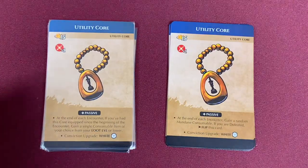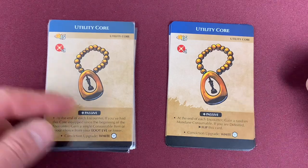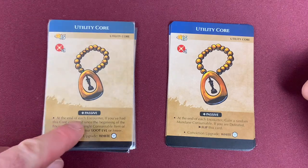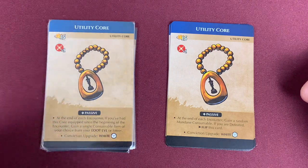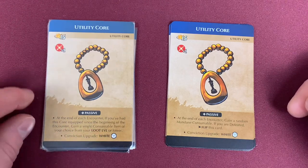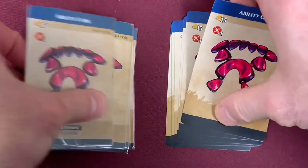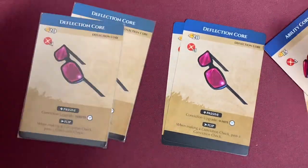Moving into our Cores — really the only one that's changed is the Utility Core. The Utility Core has changed its passive — there's no flipping anymore. It's also cleared up that you have to have it equipped since the beginning of the encounter to use its ability at the end. One of the tricks was putting it in your backpack and pulling it out to gain a single consumable item — that no longer works. The other two cores, the Ability Core and Defensive Core, have remained exactly the same. The Deflection Core has also remained the same.